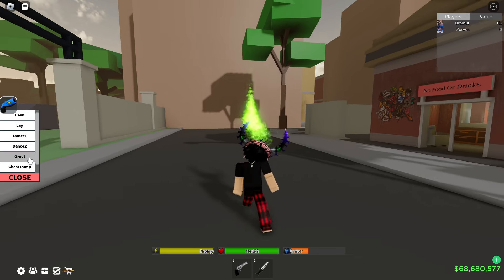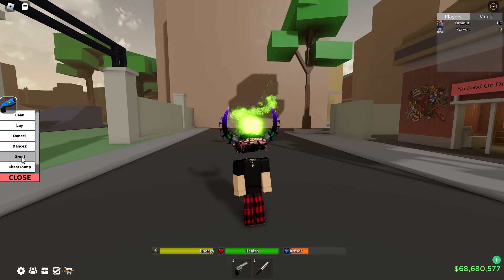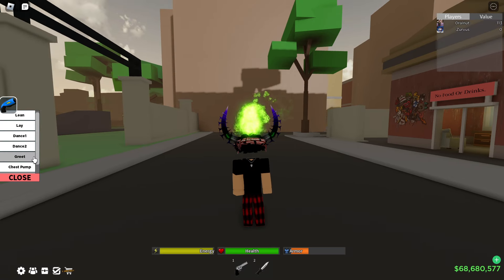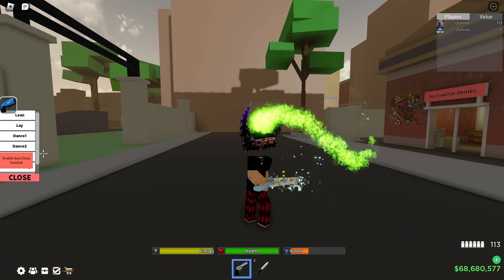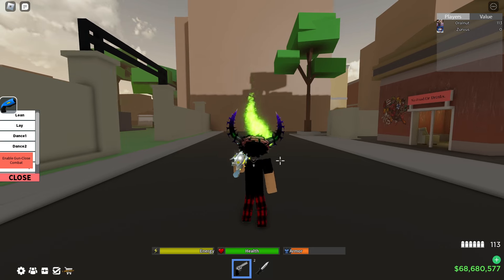How this works is basically the same way you would regularly set up a macro — so you would greet. But for this one, what you want to do is greet but keep your gun out. So basically like this — you pull the gun out, put it away, and then pull it out again.